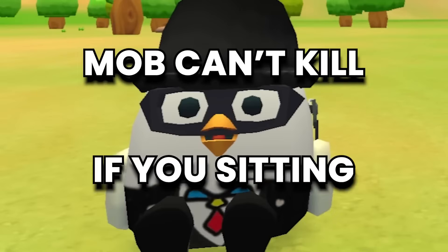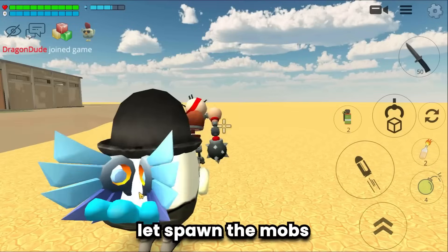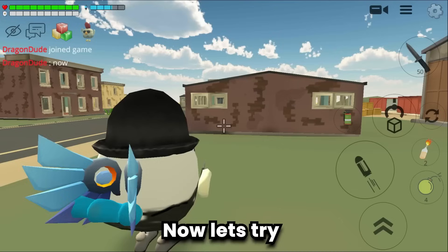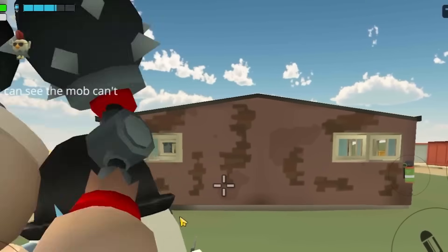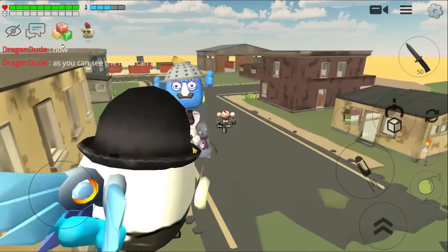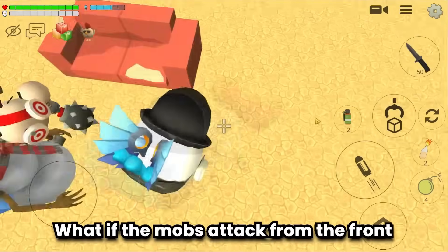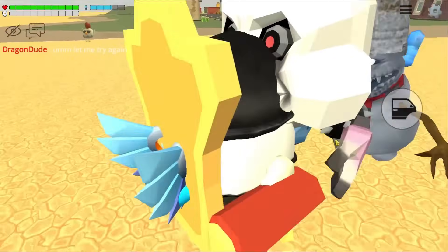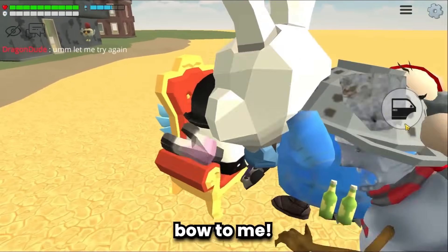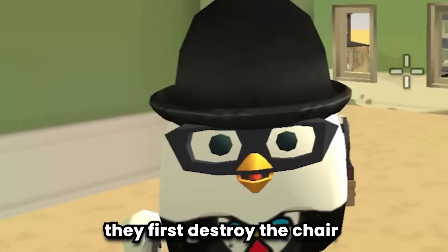The second trick: mobs can't kill you if you're sitting. Let me show you. Spawn the mobs and prove I'm not invincible normally. Now let's try on the piano bench and sit. As you can see, the mob can't damage me, but the mob can destroy the piano. Let's try using a different seat — a sofa. This trick kind of works: they first destroy the chair and then the player.